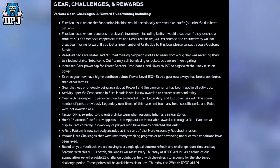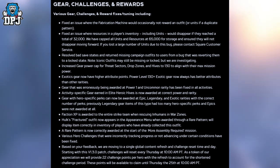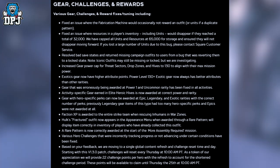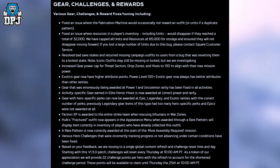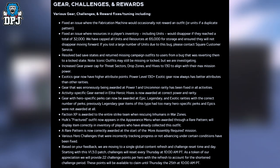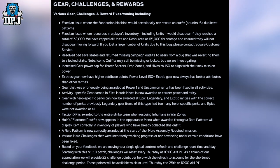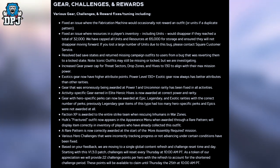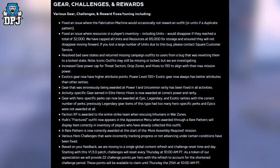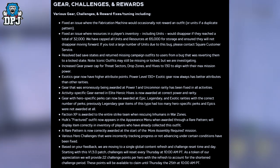Gear challenges and rewards: various fixes including — fixed an issue where the fabrication machine would occasionally not reward an outfit or units if it's a duplicate pattern. That's good because the amount of patterns I lost is unbelievable. Fixed an issue where resources in a player's inventory including units would disappear if they reached a total of 32,000. Resources and units are now capped at 65,000 for storage and will not disappear moving forward. If you lost a large number of units due to this bug, please contact Square Enix customer service. Also resolved bad save states and returning missing campaign outfits to users from a bug that was reverting them to a locked state.